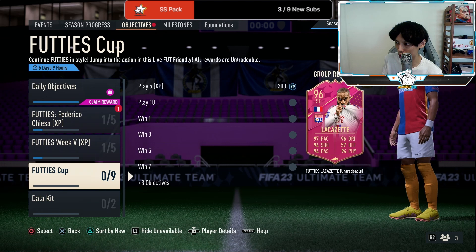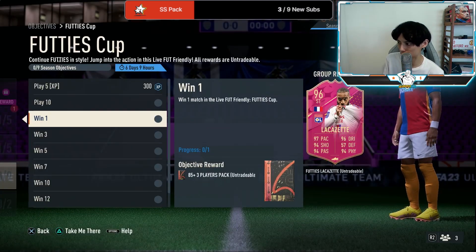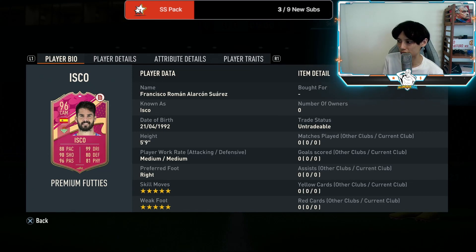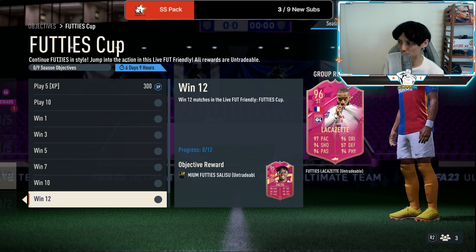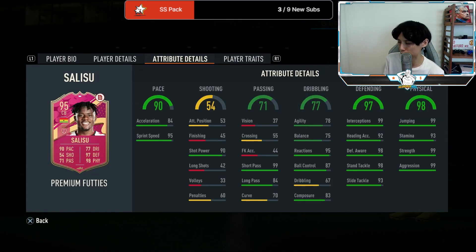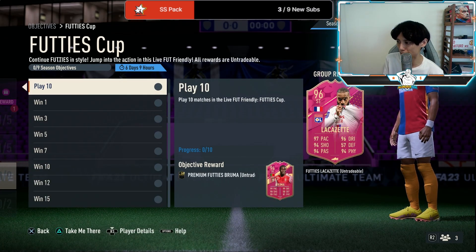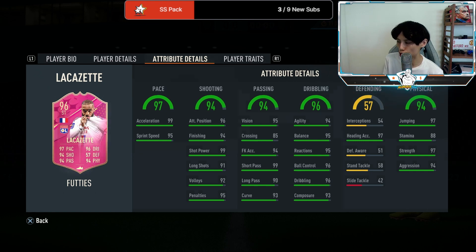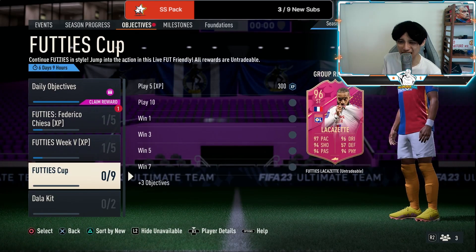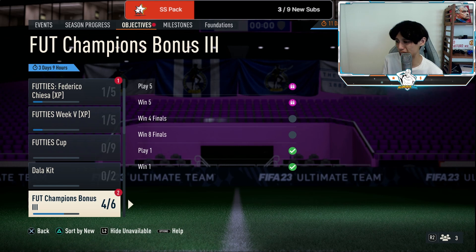We've also gotten some footies cards. We have Bruma — not bad, 5-star 4-star, maxed out agility and balance. Isco, which I don't really like given that his 5-5 is great but EA can't just give him a high attacking work rate — he's probably gonna be further. Then we have Salisu as well with his new team Monaco; he was previously at Southampton. Again looks like further to me. And at the end we get Lacazette, 5-star 4-star, almost maxed out agility and balance. I don't really like Lacazette because he's kind of clunky, though I'm not sure whether this version will be.